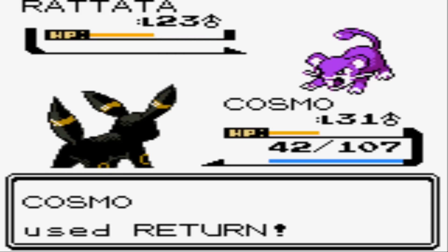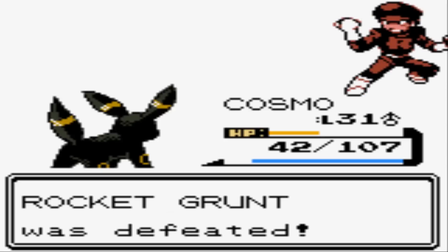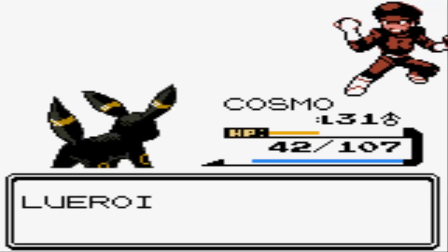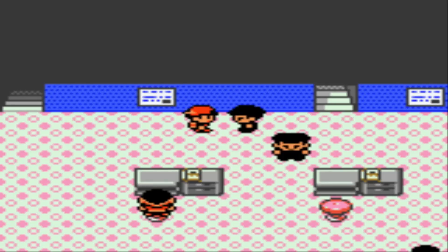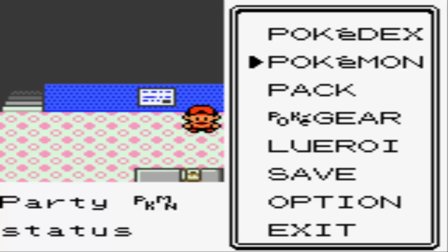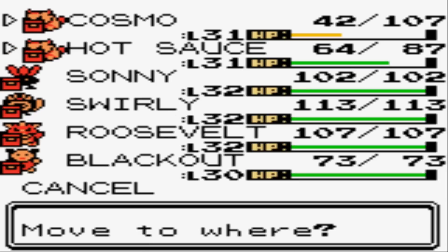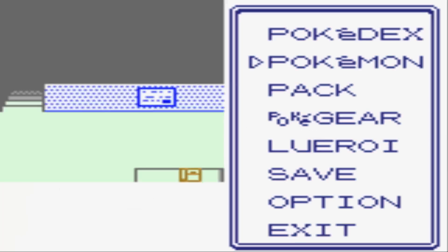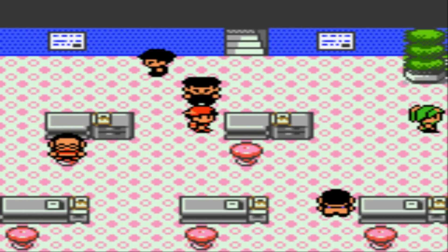Team Rocket Grunt defeated — he can't believe it! Yeah, you had strict orders man, you're gonna get fired! Umbreon got hit with that Self-Destruct, so I don't want any more surprises — let's go back to Hot Sauce. Both of these guys are up to level 31, so we'll keep tag-teaming along here. Got Ursaring up in levels too.